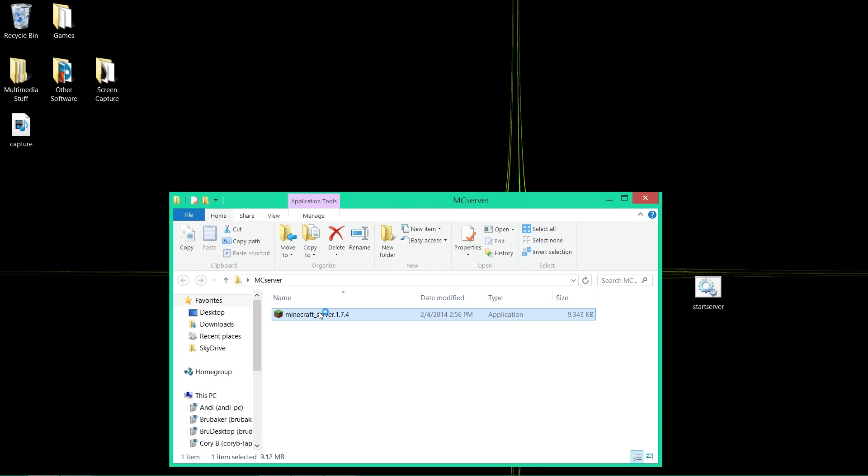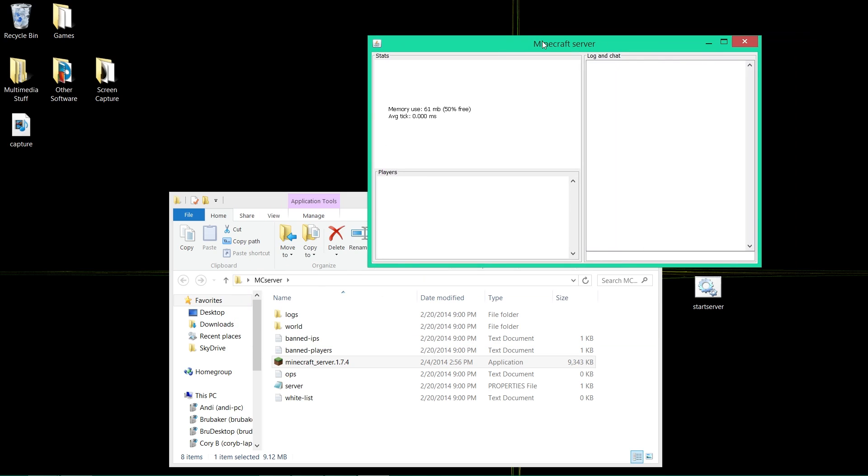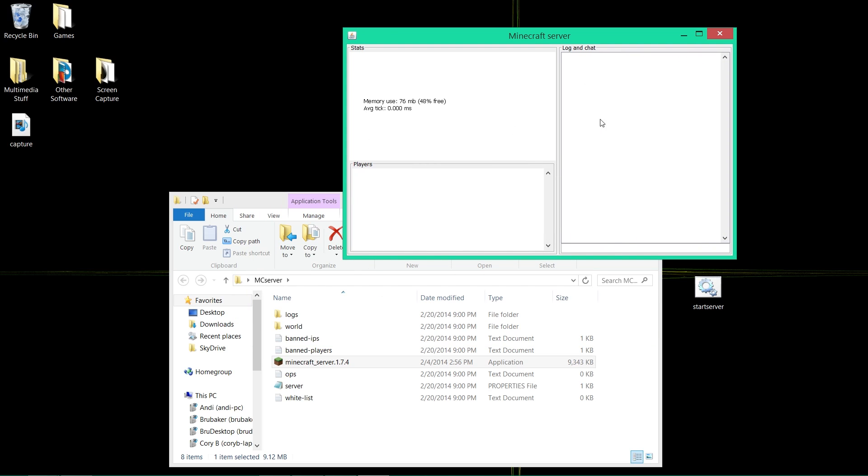Open the server file and it will do some things. Now for 1.7.4, there's a bug — there should be some information showing here, but it's not displaying right now. That will probably be fixed in the future, so just wait a minute or so.